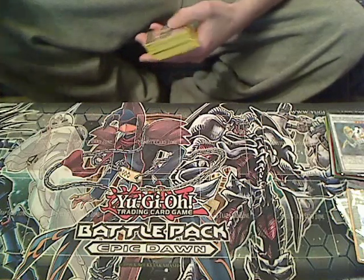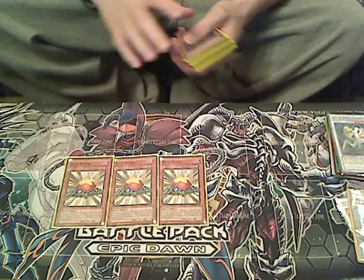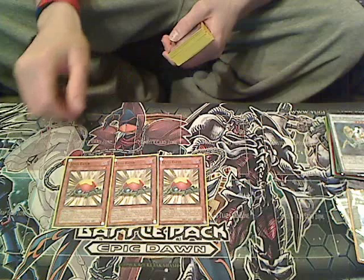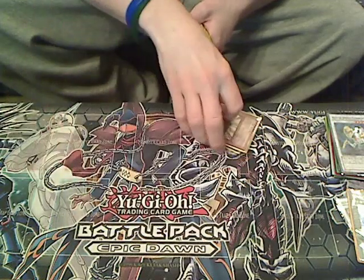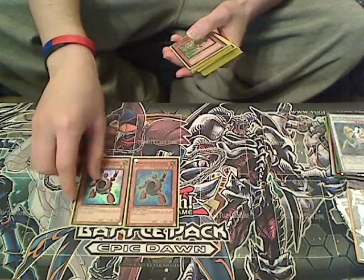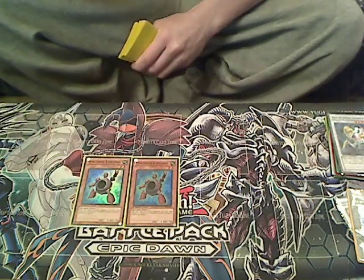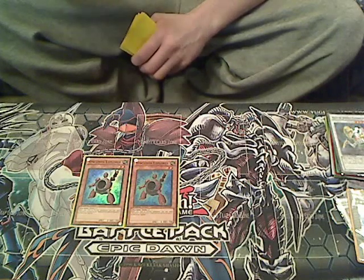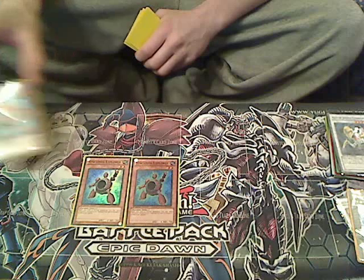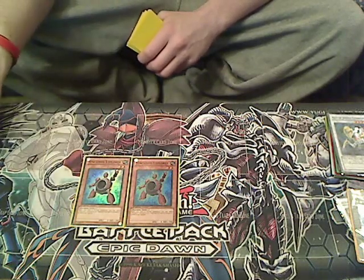Next we run three Level Eater. Level Eater is pretty standard in any old school Synchro-esque deck. We also run two Synchron Explorer. Synchron Explorer can bring back your Synchron tuners from the graveyard so you can make more Synchro monsters — things like Junk Synchron and Quick Draw Synchron. Very useful card.